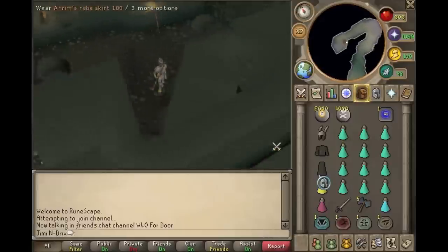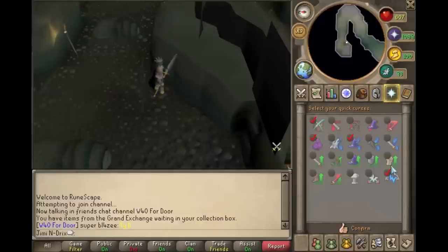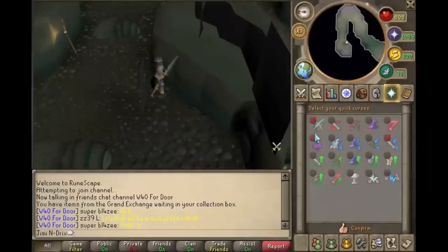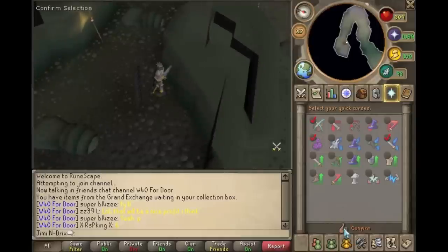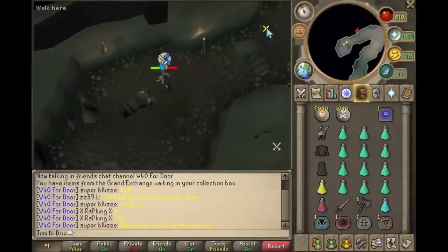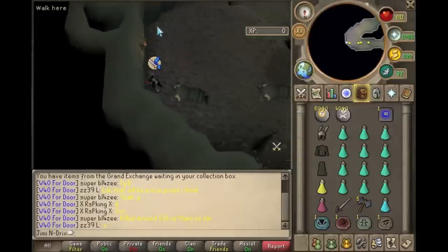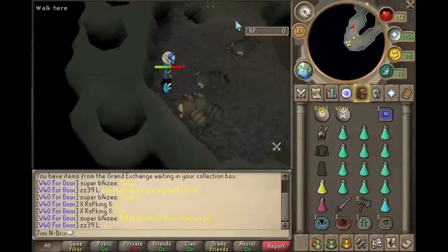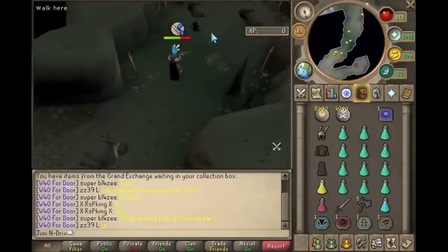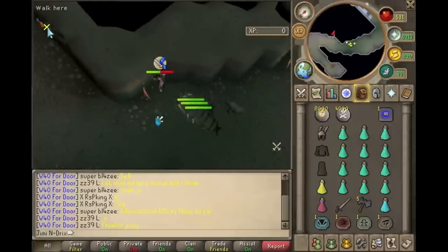Now that we are logged in and we have found a world, we can begin gathering our rock lobsters. You definitely want to set your quick prayers to melee on, turmoil, as well as protect item, just to be safe. Let us begin luring the rock lobsters — I like to start over here, run around, stand in this spot, and wait for this guy to get past this little ledge here. That's gonna be your lure spot — you're gonna have them right there. So we run down here — that guy can be a little bit of a menace.